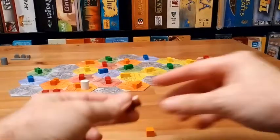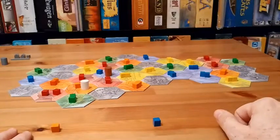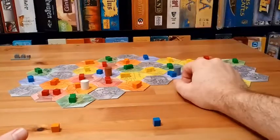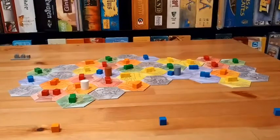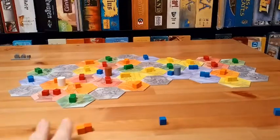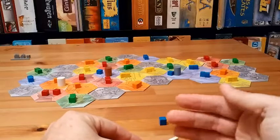Let's say brown goes over on a blue tile, takes a blue cube, and puts it behind their shield. Then gray could go on a blue spot and take a blue cube. Then it goes back to orange. If orange moves to an orange spot, gaining an orange cube, orange now has enough to build a path.